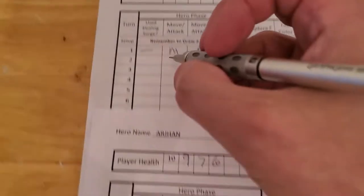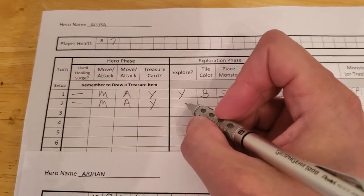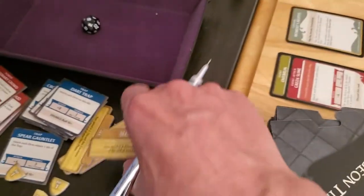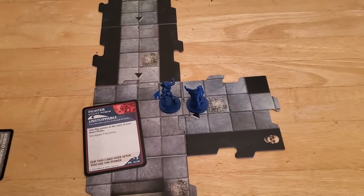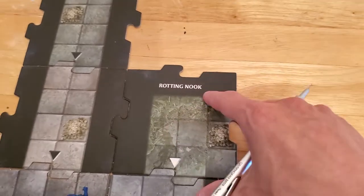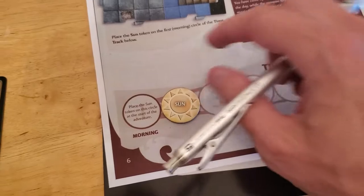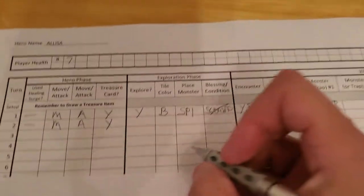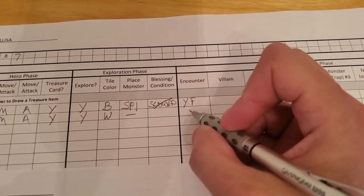Let's update for Alyssa: she did not need a surge, she moved, she attacked, she got her treasure, and she will be exploring. Her slowed condition now wears off because her hero phase is over. We're now in the exploration phase, so she draws a tile. It's a white tile — the first white tile that's come out. No encounter. But we do have to move the sun tracker forward by one.